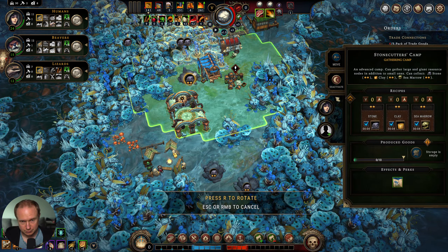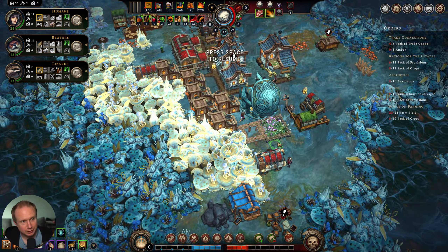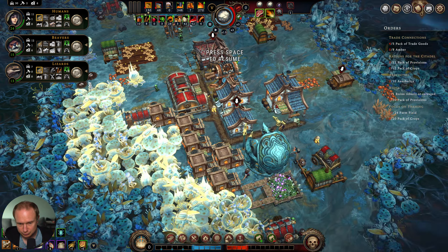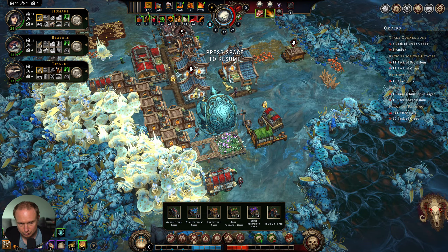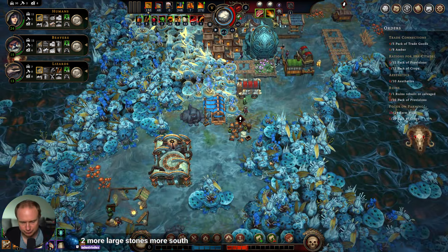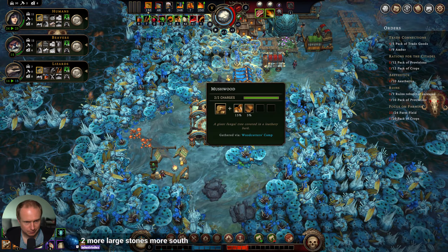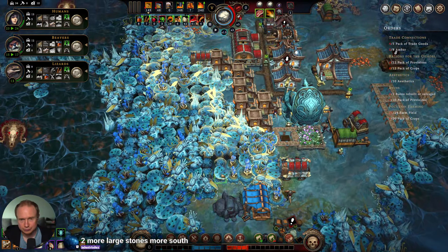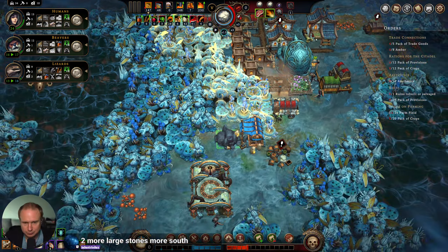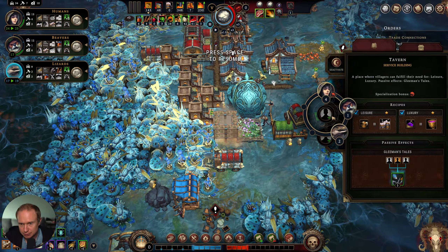We got a big stone deposit here. Can I move my stone building over to this? We love that. This is almost done — we'll get two humans now. We have a lot of homeless though, so we're building a house. I can make a row of homes here. There are two more large stones, but I figure I might build a warehouse in there, and once we do that that'll be the play.